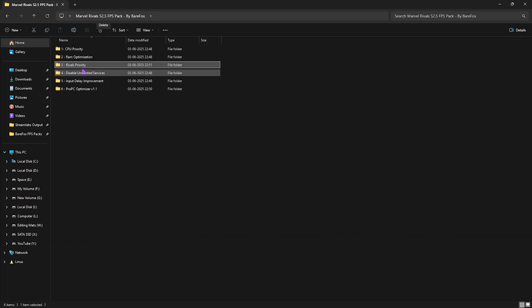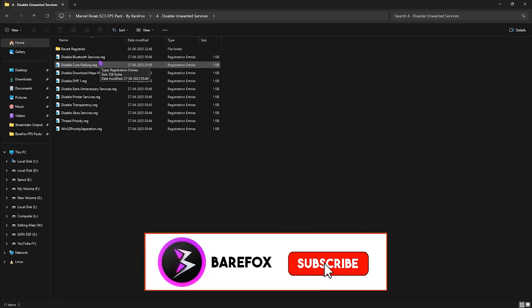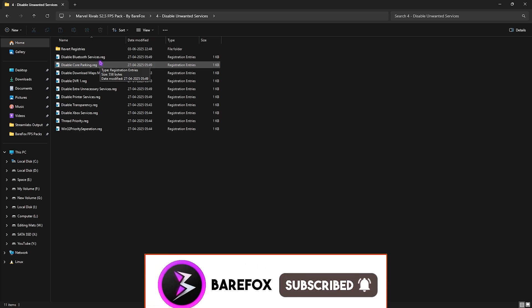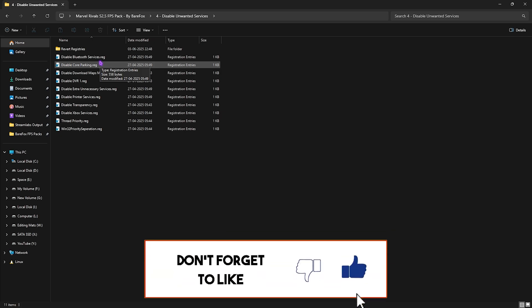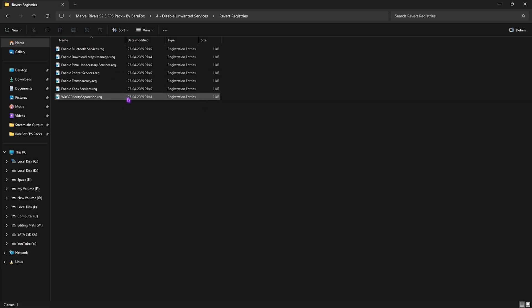The fourth folder is Disable Unwanted Services. You have the option to manually disable unwanted services you don't regularly use. Unless you use Bluetooth or printer services, leave those two and disable every other service in the list. This helps optimize performance drastically. If you make a mistake or want to revert, head to the Revert Registries folder to re-enable them.